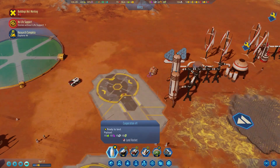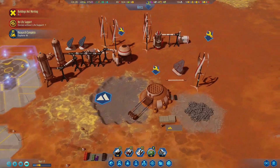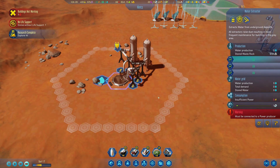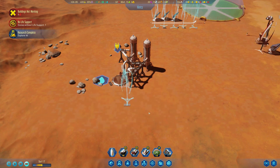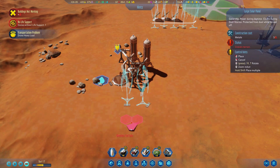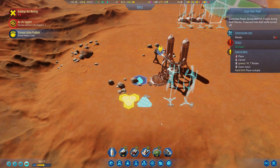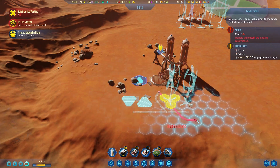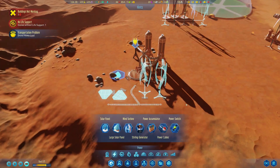Our resupply rocket, Cooperation Number 1, is here and ready to land — let's land that down, and that can help us start repairing everything. Even more buildings are breaking. But that also helps us build our water extractor. I completely forgot about power for the water extractor area, so let's set up some wind turbines and solar panels over there too.